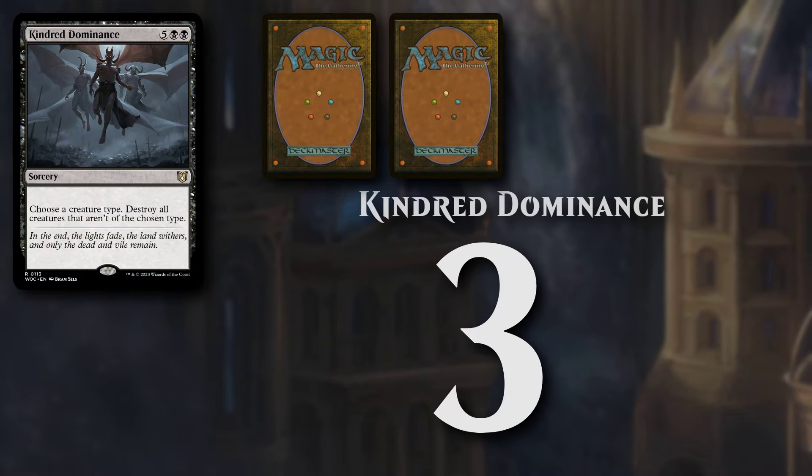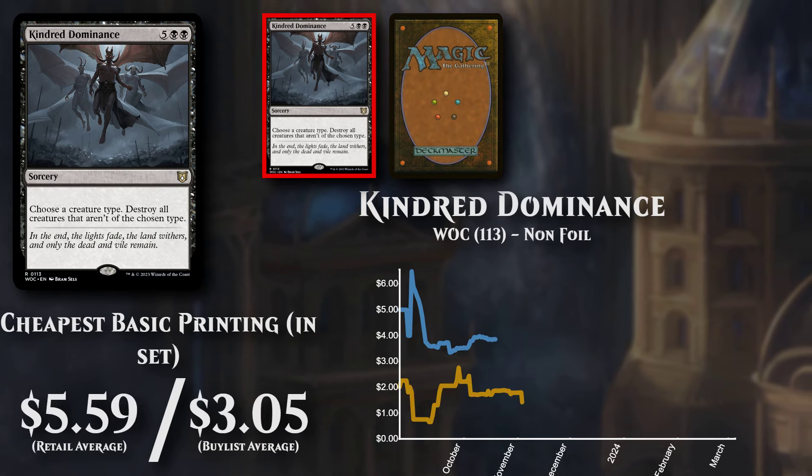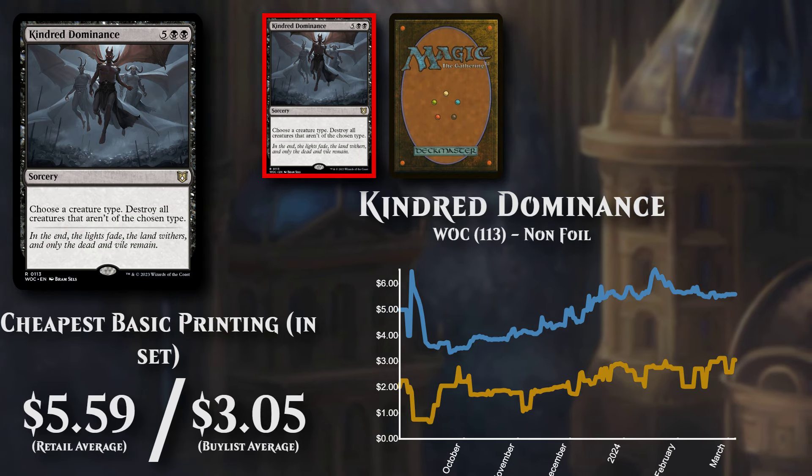Hindred Dominance, a sorcery costing 5 and 2 black mana. The cheapest basic version is available to buy at just over $5.50, and buy lists for $3.05.